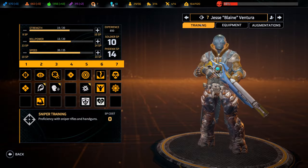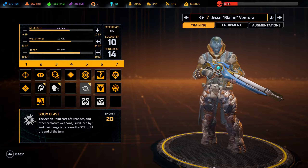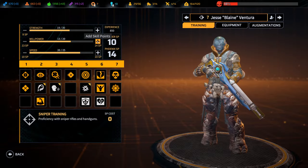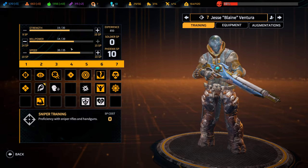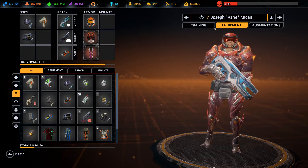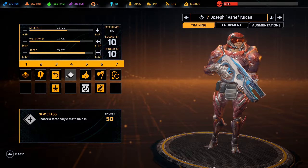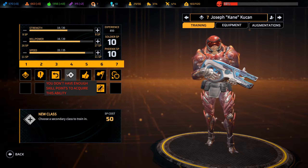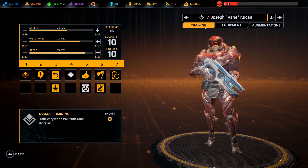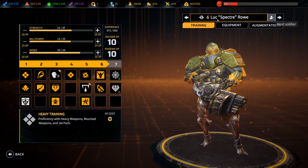In terms of training, as always we'll go through and check what everyone's got and what they can utilize. Blaine, probably best if we give you willpower - we'll push up towards being able to do three rage bursts. Cain, we are going to save you up - I keep saying we're going to save you and then I just end up spending it on strength and other stuff, but we'll actually try and get you another skill set.